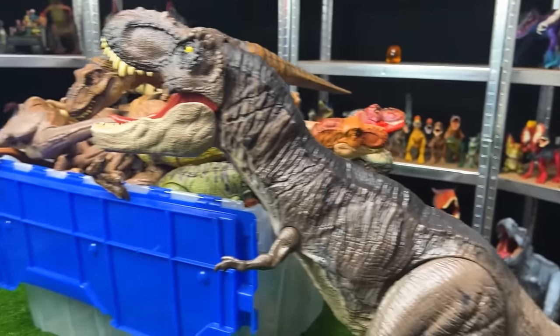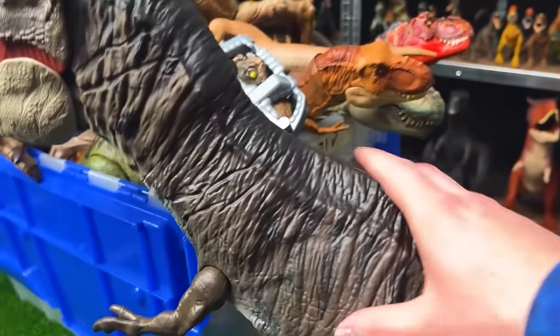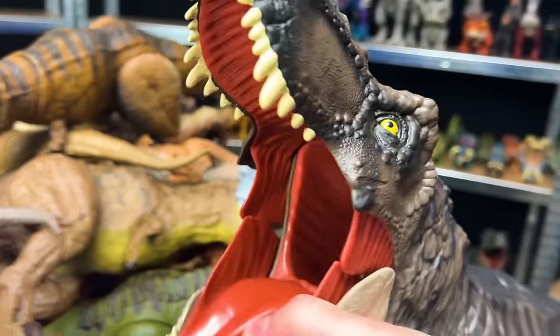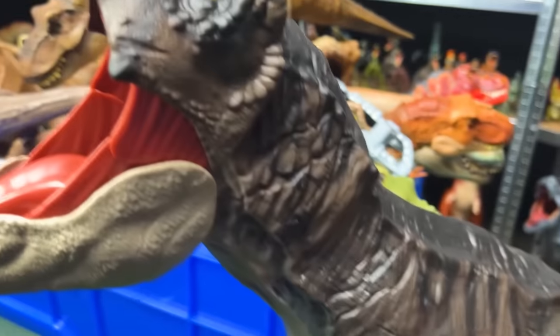My next biggest T-Rex is this super colossal Jurassic Park T-Rex from Jurassic World Dominion. It has a much darker body — black on top, brown on the sides, and a lighter underbelly — with a huge jaw. This figure can also swallow miniature dinosaurs and open them up in the stomach compartment.